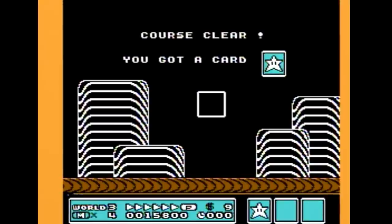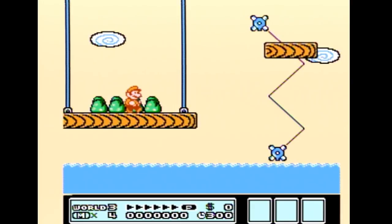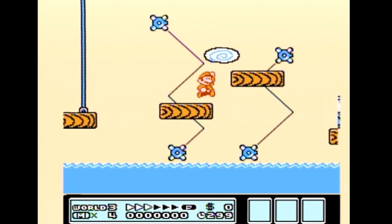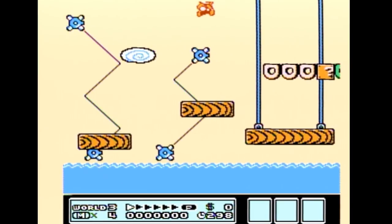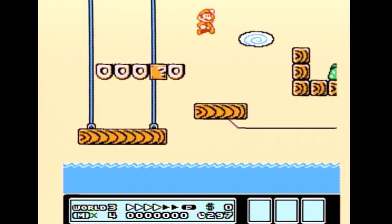With that being said, let's teach you the easy way. Start the level normally by holding B and moving forward. Run close to the edge and do a small jump on the elevator. From there, do a full big jump onto the donut blocks, run to the edge, and do another full big jump to reach the two plants.